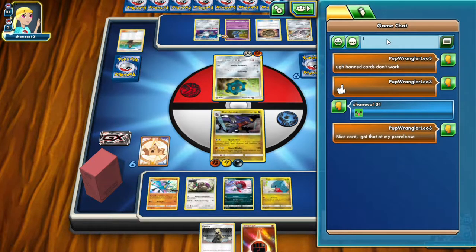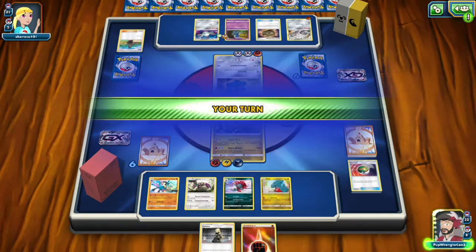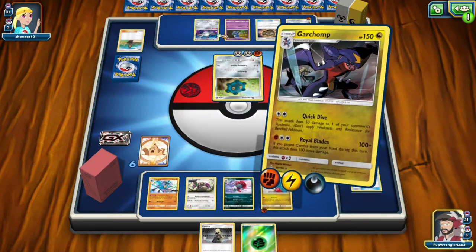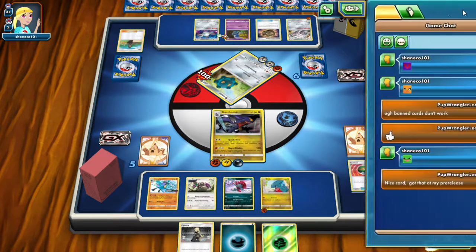I hope they do get that working right, because that's the whole premise of the Garchomp deck. And it's hilarious because they put it in a theme deck. I hope you're gonna put me to sleep again. I woke up! Let's put a Fighting energy on a Gible — get rid of that sleeping coin, that coin-flippin' sleeper.